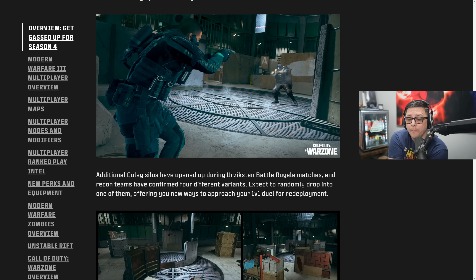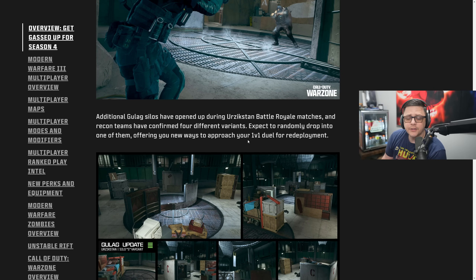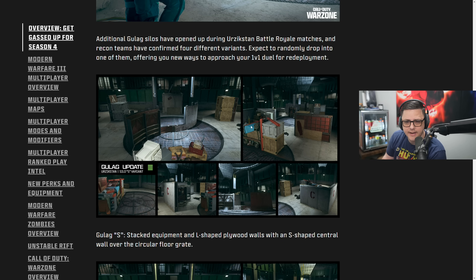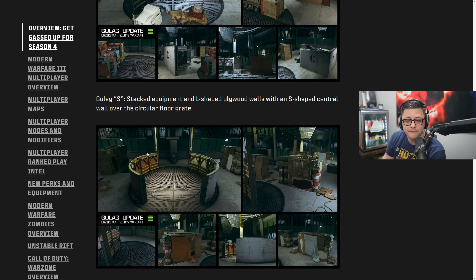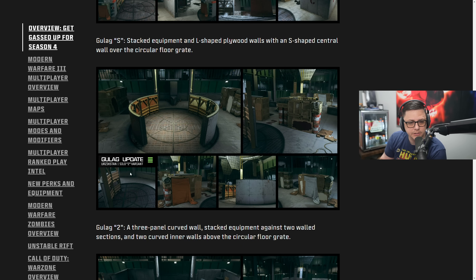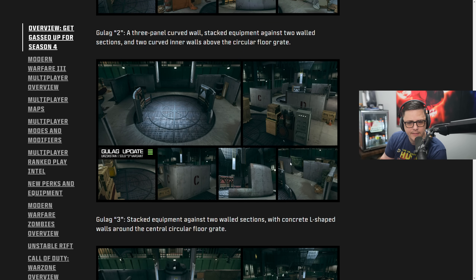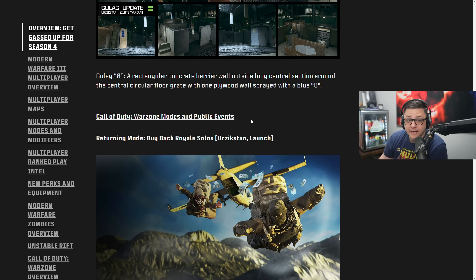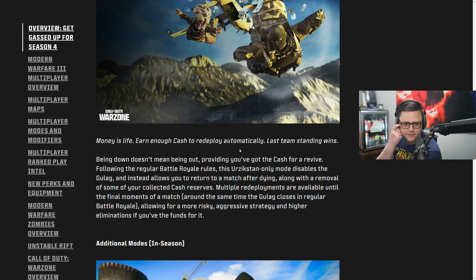Additional gulag silos have opened up during Urzikstan Battle Royale matches — recon teams have confirmed four different variants. Expect to randomly drop into one of them, offering new ways to approach your 1v1 duel for redeployment. There's the original, a second variant, a third, and the Silo 8 variant. For Warzone modes and public events, Buyback Royale Solos is a returning mode — as long as you have 4,000 in cash you'll be able to come back.